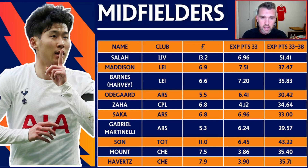Wilfred Zaha should not be forgotten — Crystal Palace have some great fixtures and they also double in gameweek 36 or 37. We've also got Mason Mount from Chelsea, who reminded us he has a fairly high ceiling with 19 points in gameweek 32. Chelsea's expected points in 33 are quite low, but they do have a few double gameweeks to come, so there will be a time to get those Chelsea assets in — but for now I'd look at Maddison and Harvey Barnes.